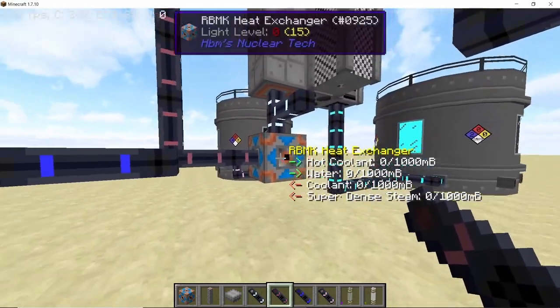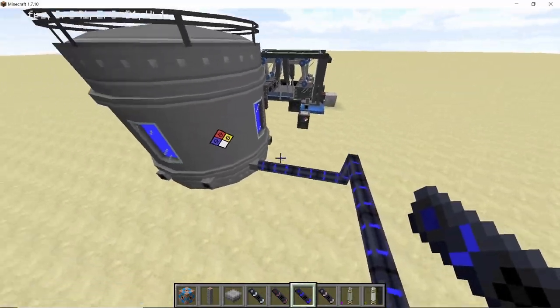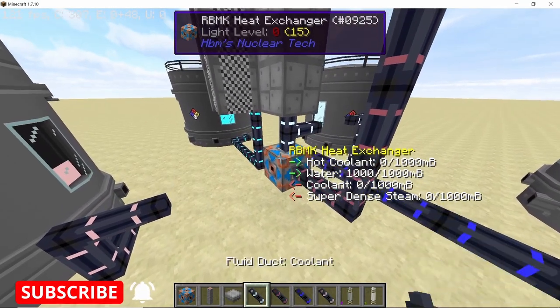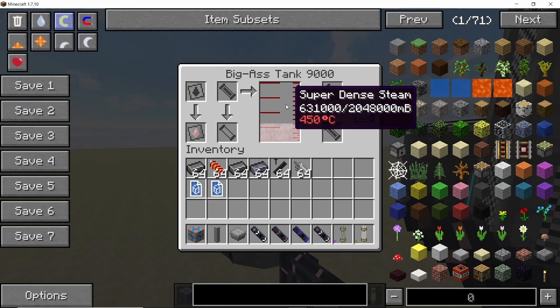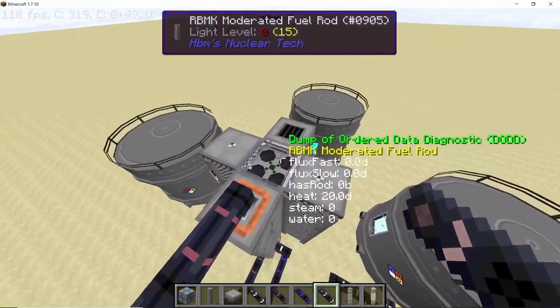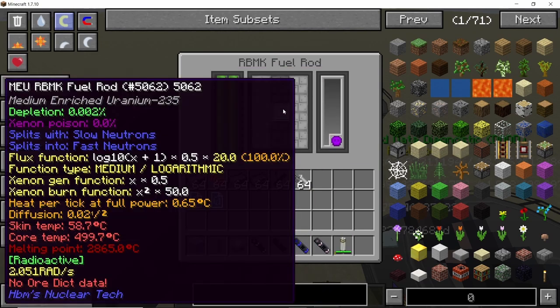To make steam, put some water in the heat exchanger. Connect water pipes for input and superdense steam pipes for output — this setup can only produce superdense steam, no other type. Now that the setup is complete, I'll test it using medium enriched uranium. All we need to do is wait for the temperature to hit 600 degrees Celsius.